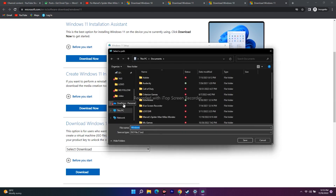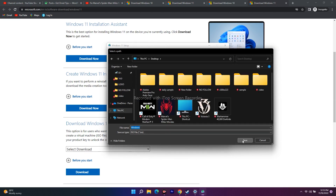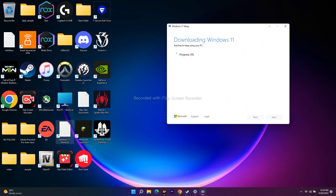Save the ISO file — you can save it to the Desktop. Once it is saved, it will take some time to download. Wait for everything to complete. Once done, you will see the Windows 11 ISO file. Open it, click on Setup, and install it. That's the process for using the Media Creation Tool.